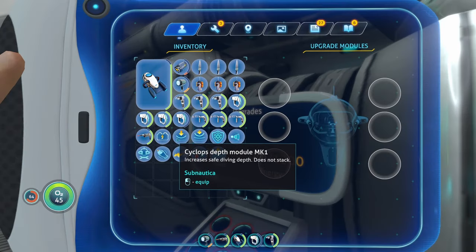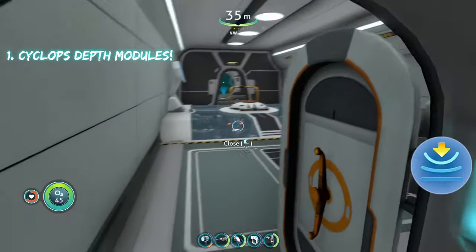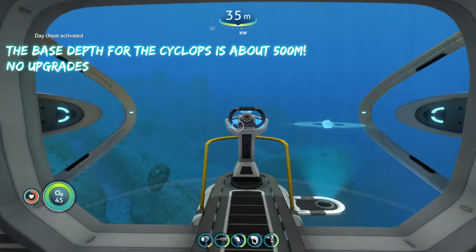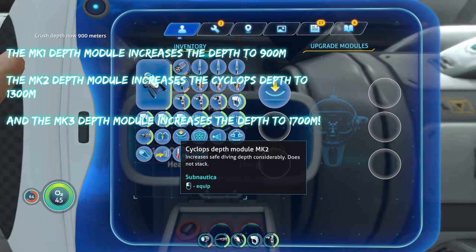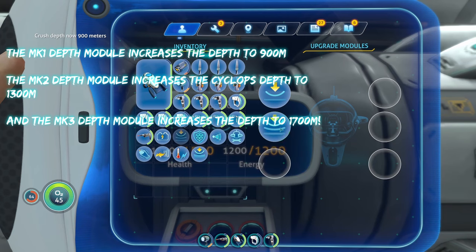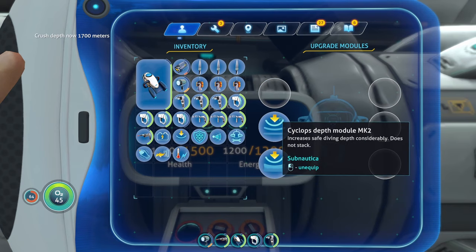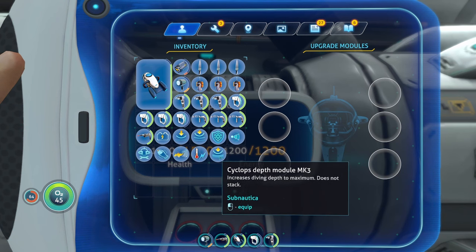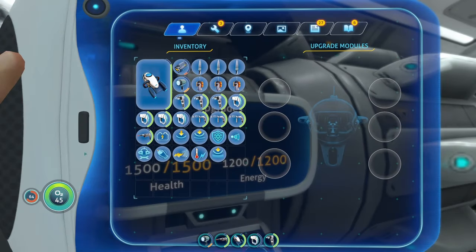The first upgrade on the list is the depth modules. Each depth module allows your Cyclops to go deeper. The base depth with no module is 500 meters. With the Mark 1 depth module, your Cyclops can go down to 900 meters. With the Mark 2, it's 1300 meters, and with the Mark 3, it's 1700 meters — which is about as deep as you'll need in this game. Mark 3 is the highest depth module available.